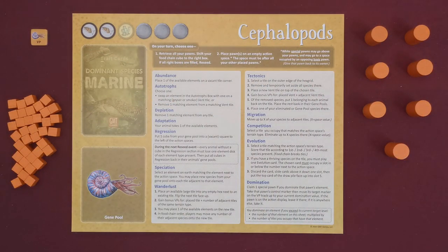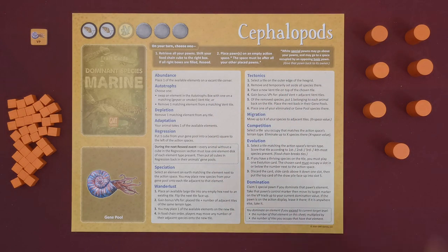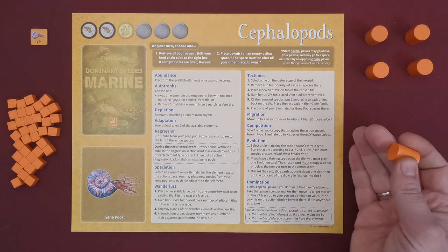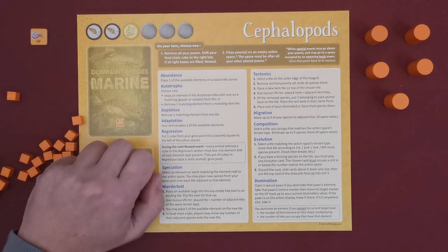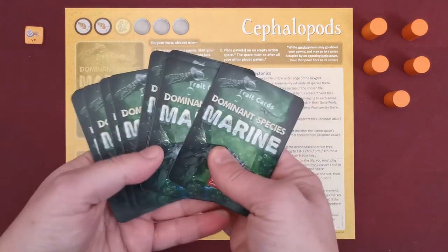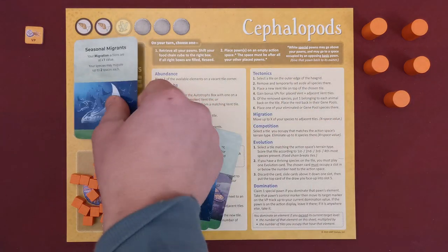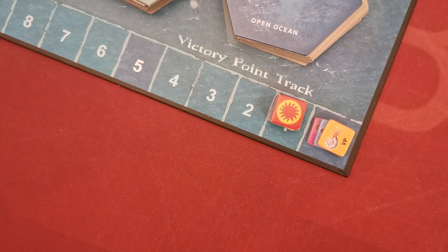Each player selects one of the colors and takes all corresponding components. These are action cylinders, the number of which depends on the number of players. In a two-player game each player has seven cylinders; in a three-player game players use five; and in a four-player game each player has four. These cubes are 35 species, which the player places on the gene pool space on the personal board. Shuffle all the trade cards and randomly deal three cards to each player. Players then choose one of these cards and place it facing upwards in the dedicated space on the personal board. All of these cards grant players a special power or effect that they can use throughout the game, which usually contradicts the standard rules.